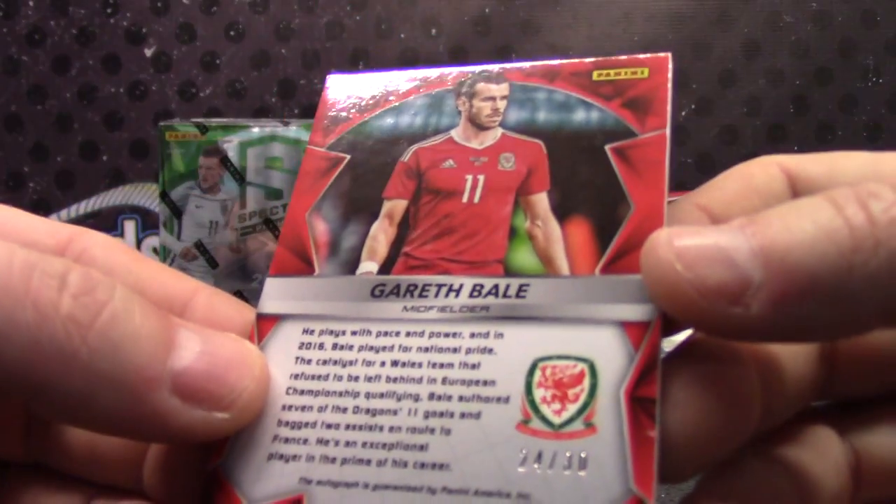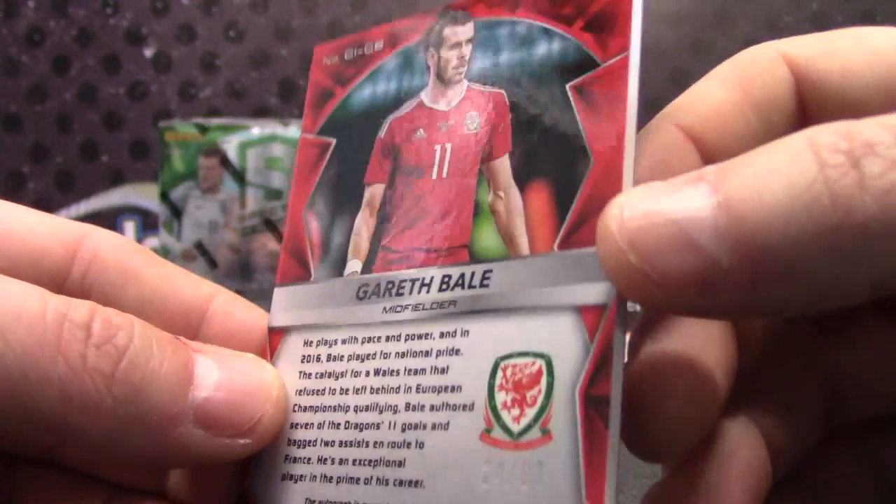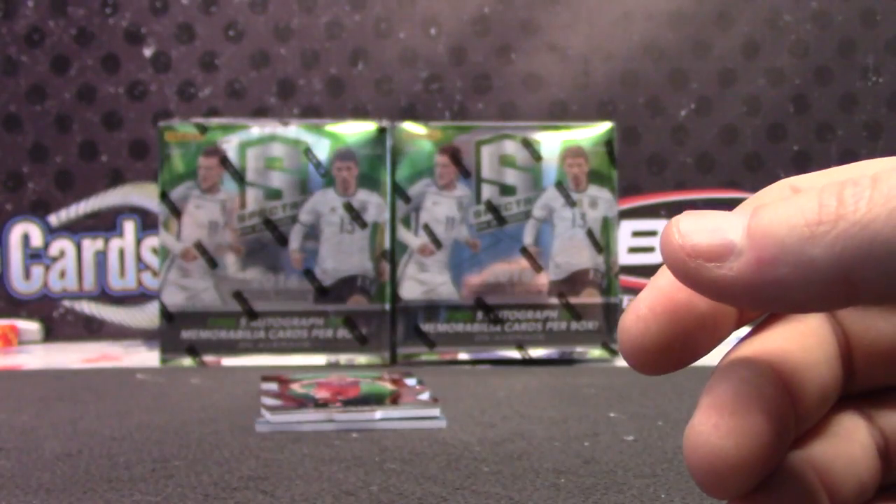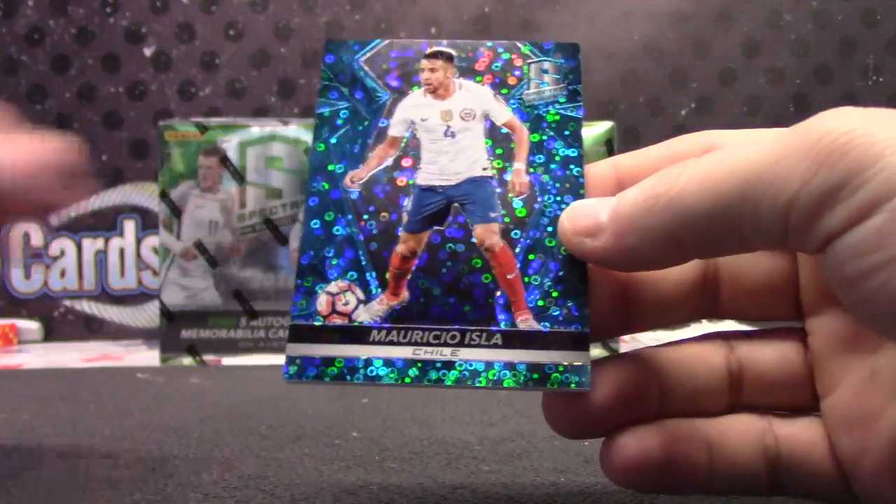Like I say, the backs of these — if you ever look at them — some of these Spectras and other cards, they have these fingernail indentions. Hard to see it right there, but you can see it at a certain angle. Sheridan and Mauricio.